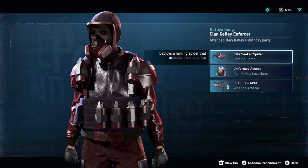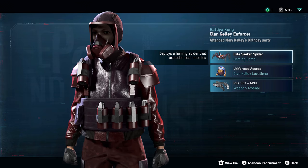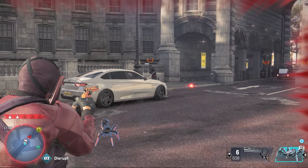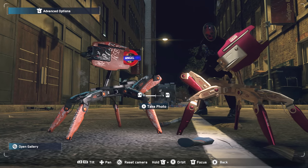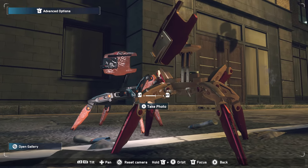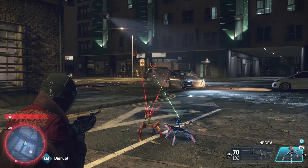This Clan Kelly Enforcer, for example, comes with a special Elite Seeker Spider, which is an auto-homing spider bomb gadget that can be used alongside your other gadgets or an entire other spider bot. Another Enforcer I came across had an Elite Turret Spider — a pretty cool-looking golden red one — which auto-targets and shoots at nearby enemies, similar to the combat spider bot.